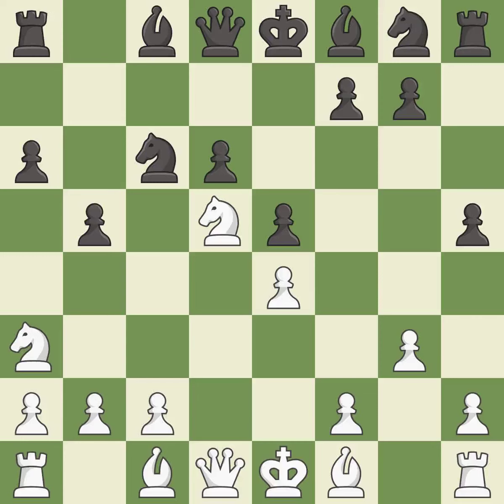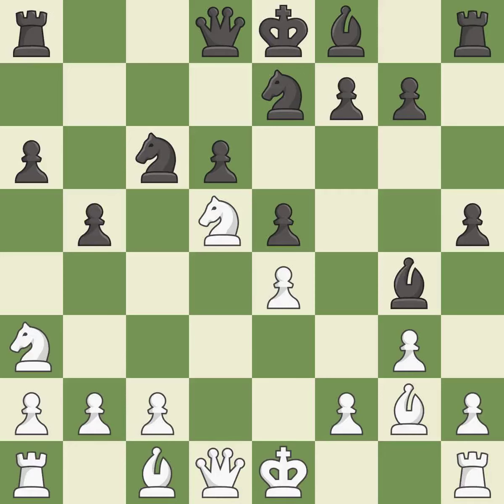This prevents the opponent from being able to fork pieces — it is best. This offers to exchange pieces of equal value — it is best. This develops the bishop and gives it scope on the long diagonal — it is good. This activates a piece and simultaneously wins time by attacking an opposing queen — it is good. This misses an opportunity to develop the queen off its starting square — it is an inaccuracy. This ignores a better way to move the bishop to safety — it is an inaccuracy.